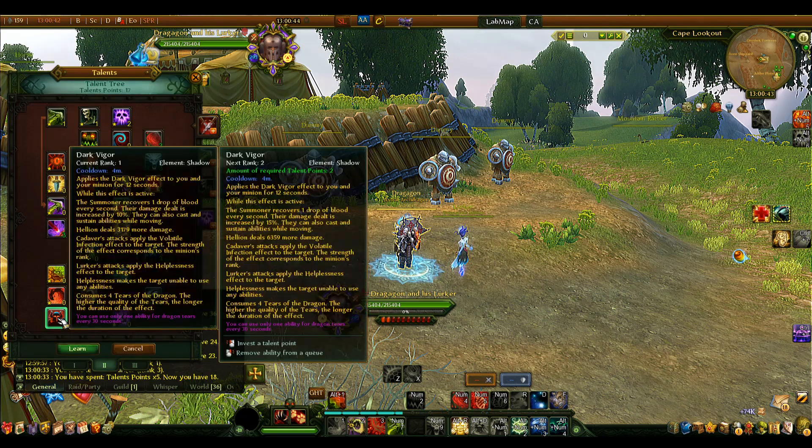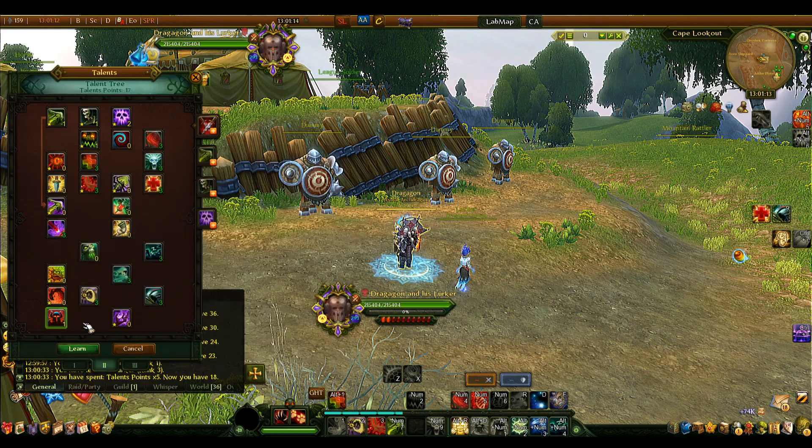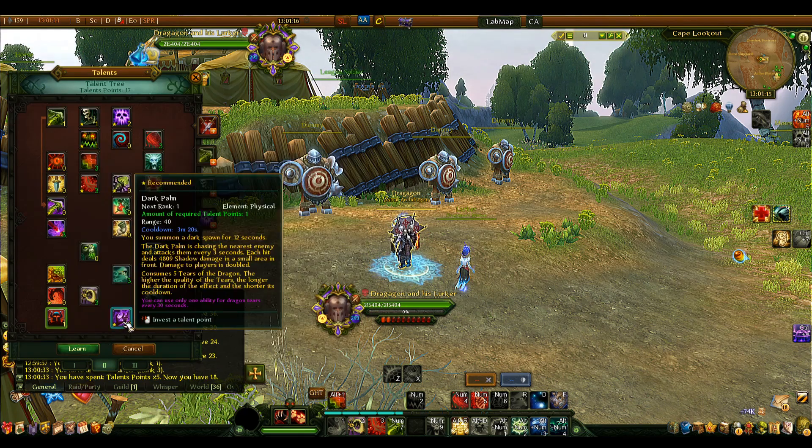Take Dark Figure at rank 1 only so you can get the bonus blood drop rate from the buff — you'll get blood much faster while it's active. The damage it deals doesn't matter for us as healers. The Lurker's attacks apply the Helplessness effect, but increasing that rank doesn't reduce its cooldown or increase our healing, so we leave it at rank 1.